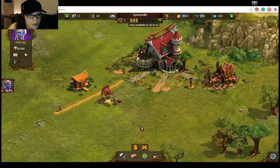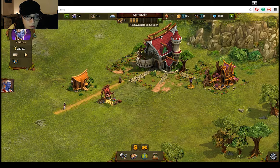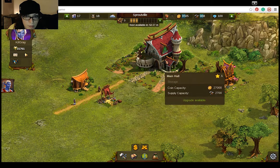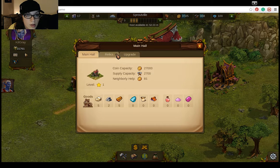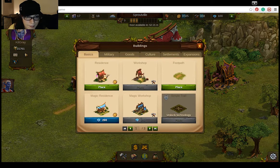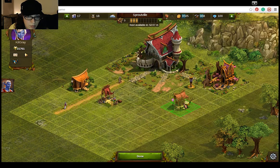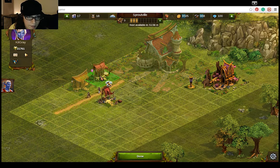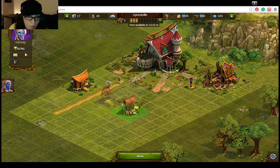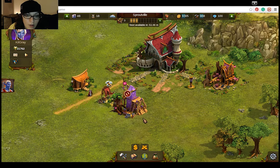I will build another residence so I can have more people. How do I do this? This is my workshop. Where's the relic that I got? I'll do what I'm supposed to — build a residence. Can I put it here? I don't know where I want to put it. I can put it there. Yay! Oh, I have to build a road, don't I?